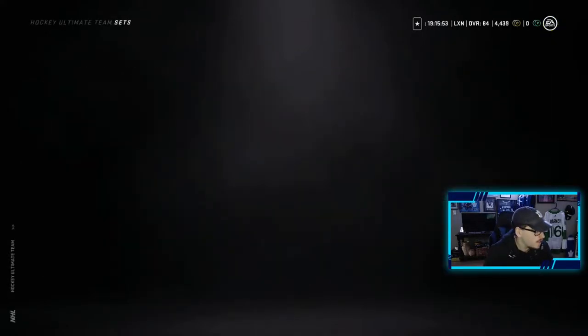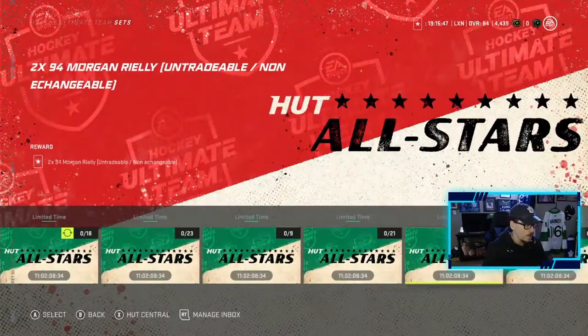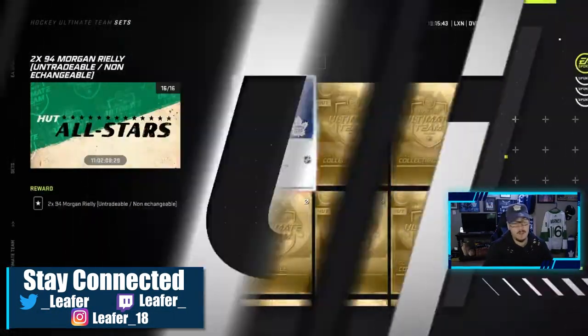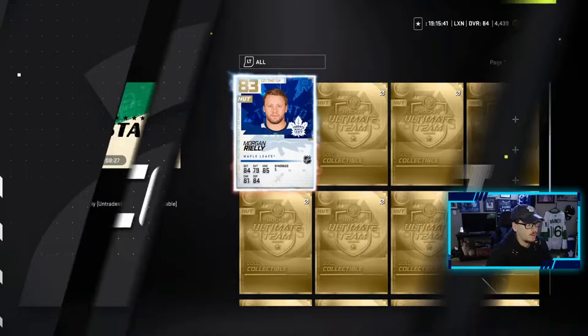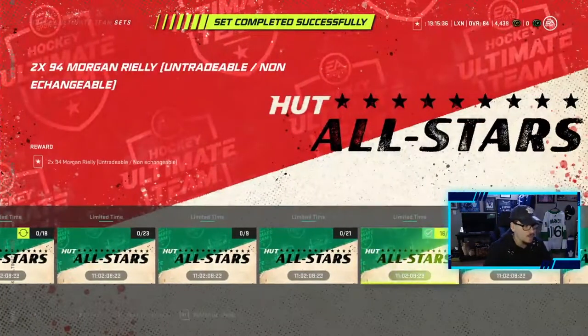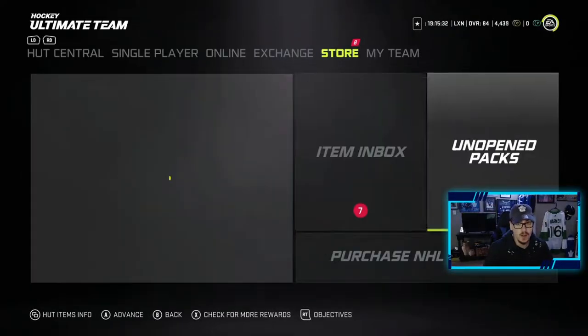Head into sets here, HUT all-star sets. Now, it hurts that I can't make Mitch Warner — I just won't have the gold collectibles for it. But I do have enough for Morgan Rielly, and I need to upgrade my defense more than my offense, if I'm going to be honest. So this is a W for me, this is a W for my team. Morgan Rielly is now going to be added to this team — 16 gold collectibles. I believe you get both versions of this Morgan Rielly.